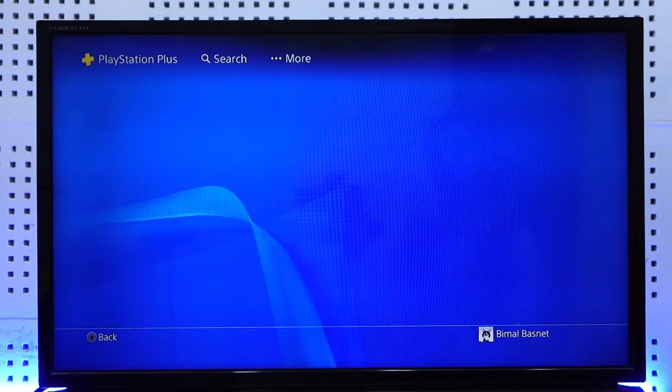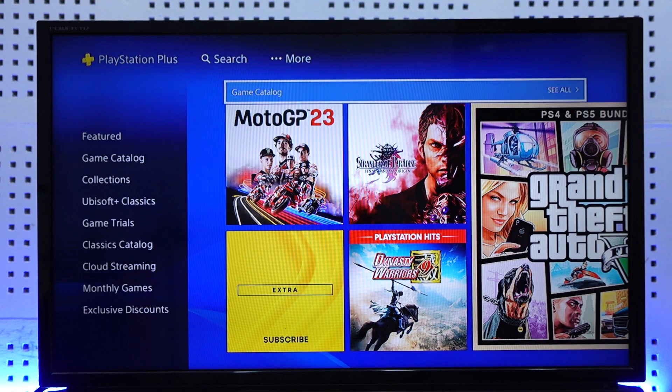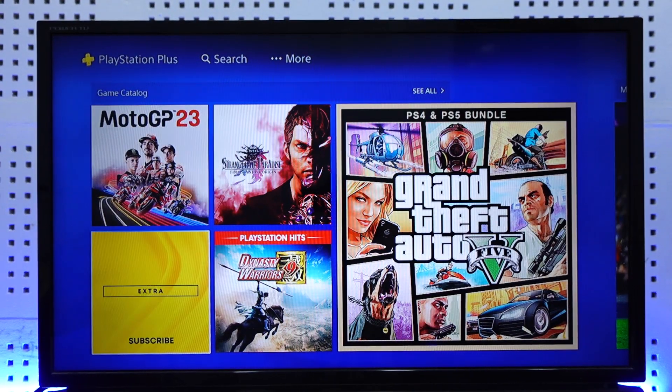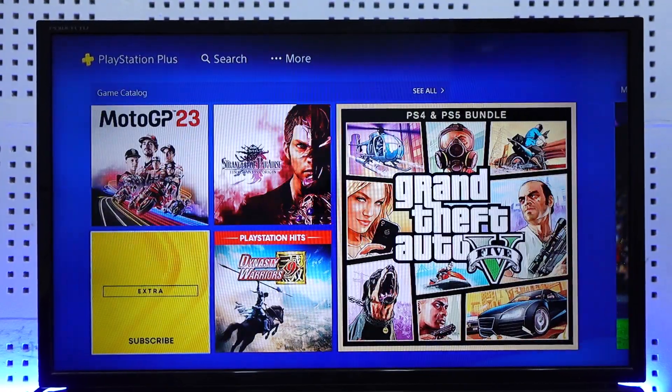You'll see PlayStation Plus here, and you can simply go to this little subscribe option that you'll find here. Here you'll see all the benefits of having PS Plus and everything else. You can simply go to the Extra tab.